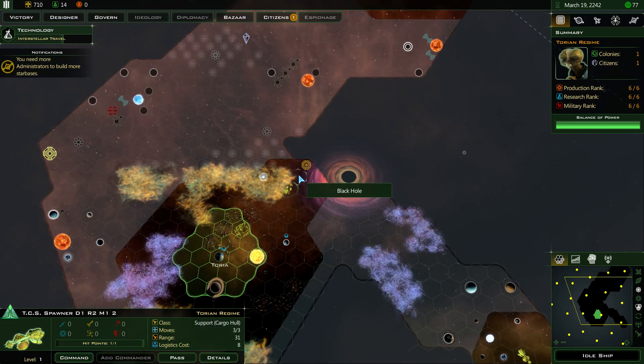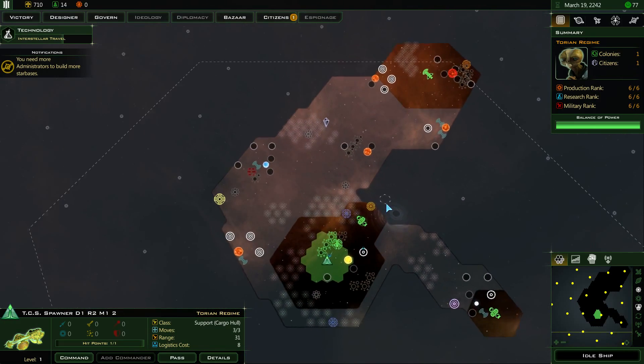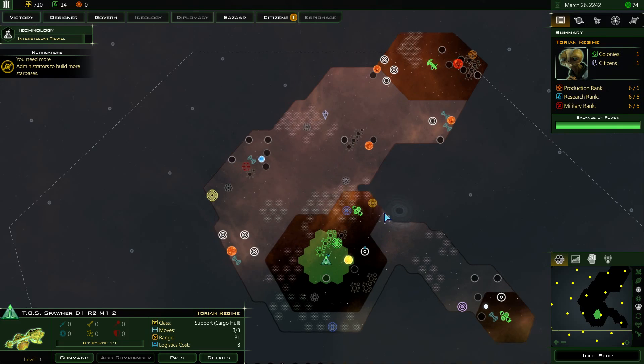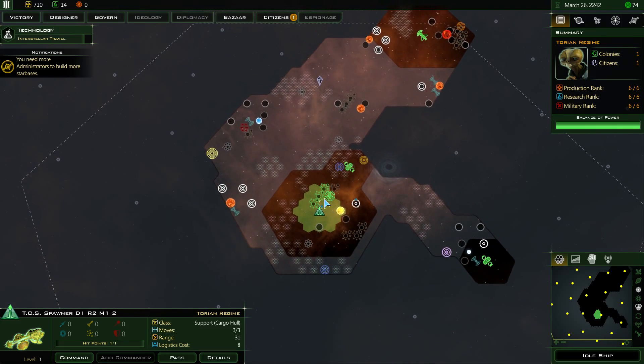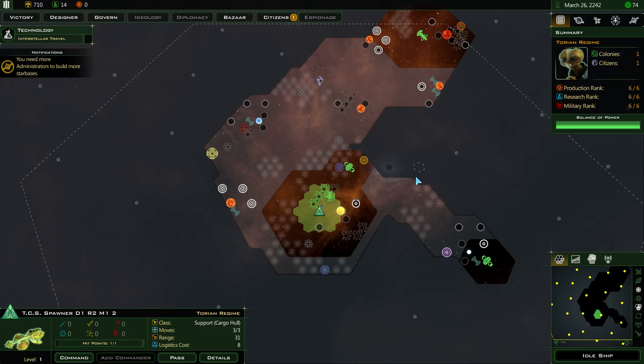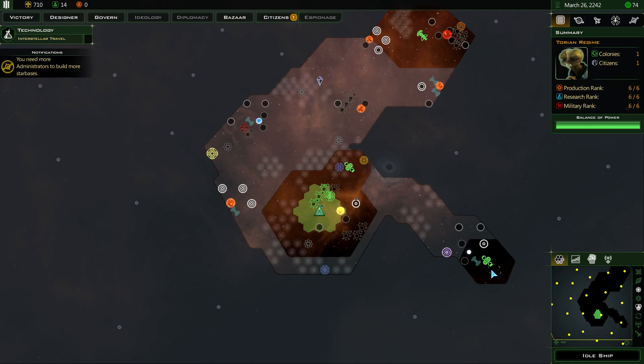Let's come up here. There's a black hole — minus 75% movement. These nebulas are starting to become a bit of a pain. I don't have a choice, I'll have to go through it. That really is a pain — I can't even come up here easily. That's the only route, it would seem, and the starbase is in the wrong place. I can't move the starbase without stopping production.